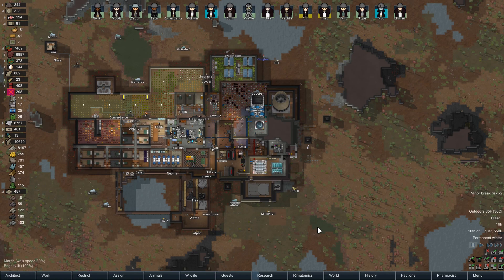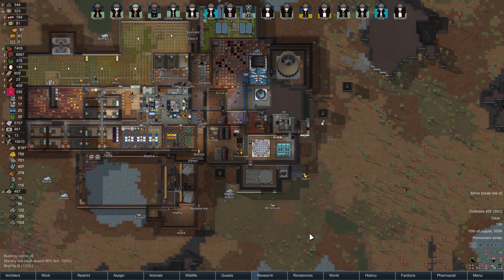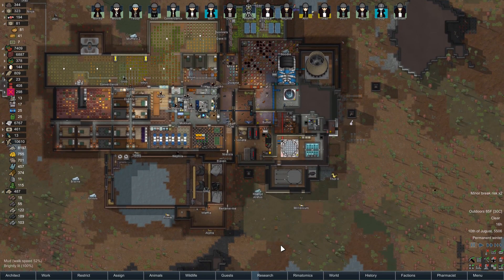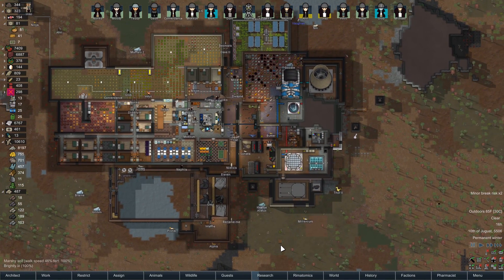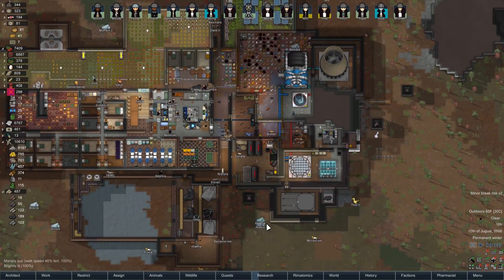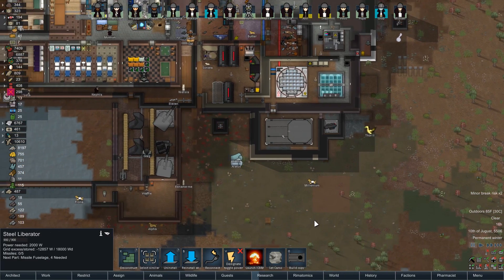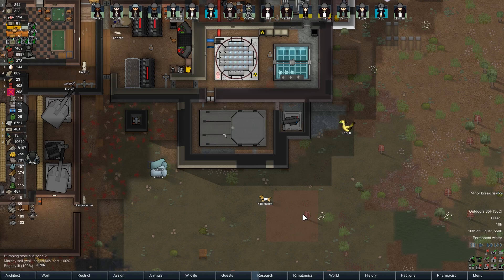Hey folks, this is Decoherent, welcome back to RimWorld. Things are going pretty well — we're working on breeding a bunch of plutonium at the moment. We need a whole bunch of that so we can make nuclear weapons and unify the rim underneath my leadership. We've got the Liberator silo here, so eventually we'll be able to make and launch ICBMs, but that is still a ways away.